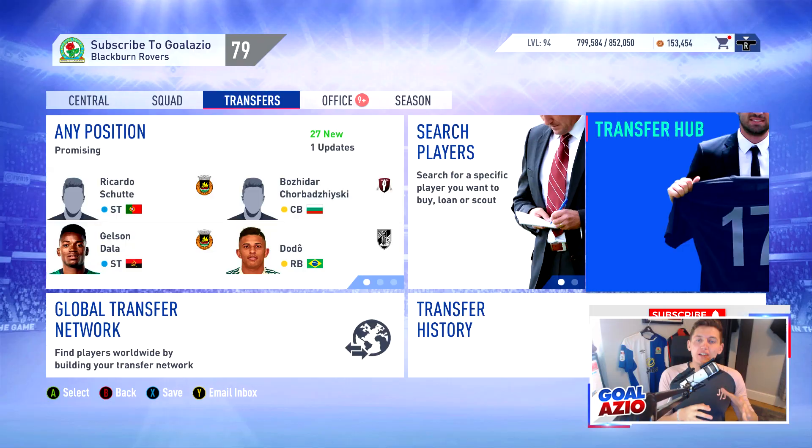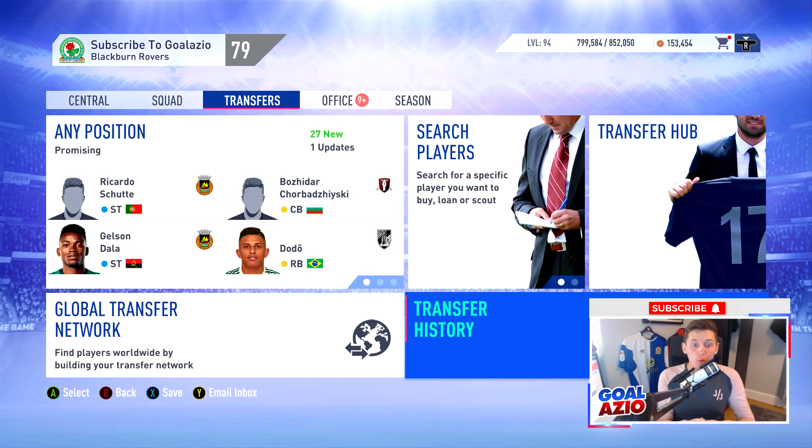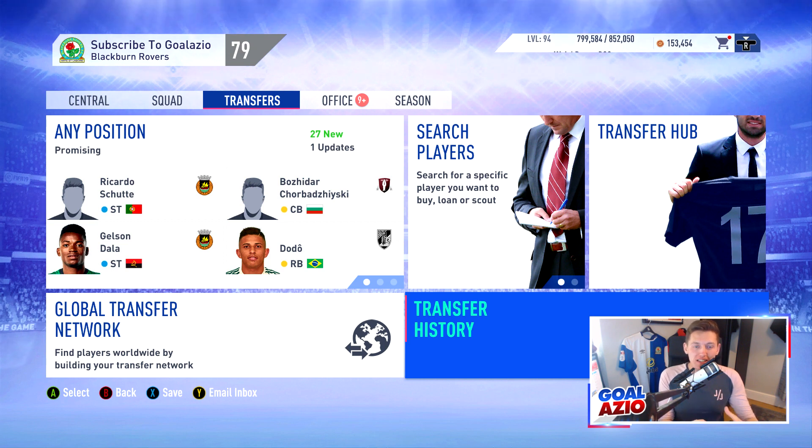Welcome back to another FIFA 19 career mode video. Today I'm bringing you the Messi-like players to sign in FIFA 19 career mode. This was a difficult one because a lot of players who are very similar to Messi are expensive. I found a few players who are cheaper, some at a slightly higher price, but this was highly requested so I've nailed it down to the five perfect ones to sign. I've done a variety of positions as well, since Messi can play left wing, right wing — a very versatile front three player. Make sure you hit that subscribe button if you are new and don't forget to hit the like button if you're enjoying this video.